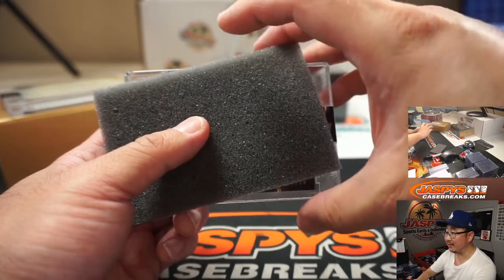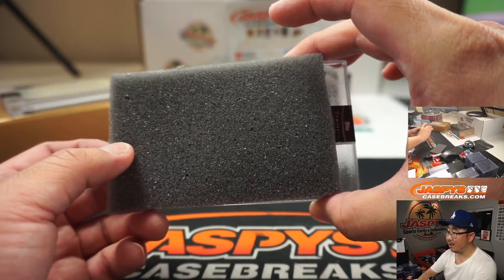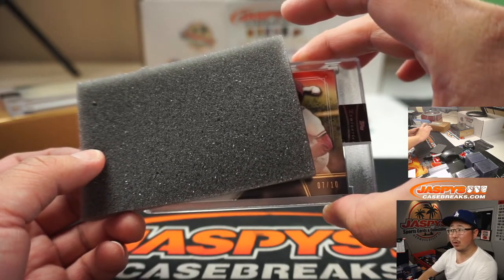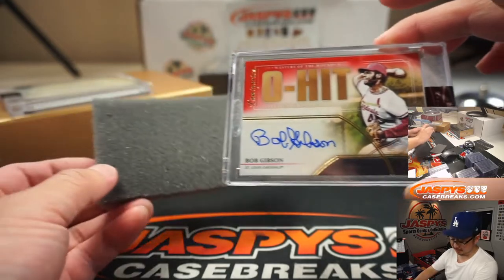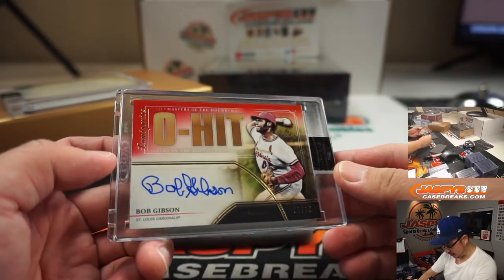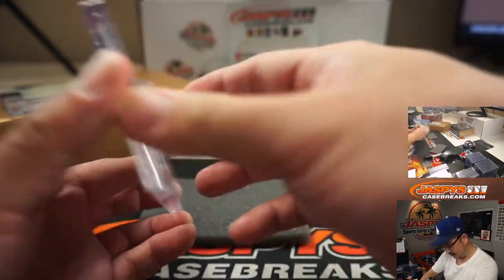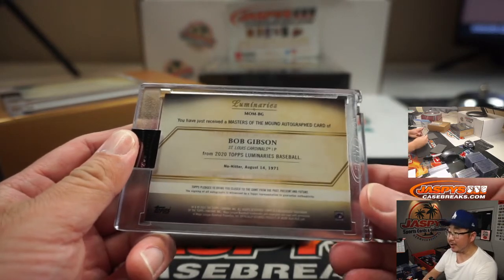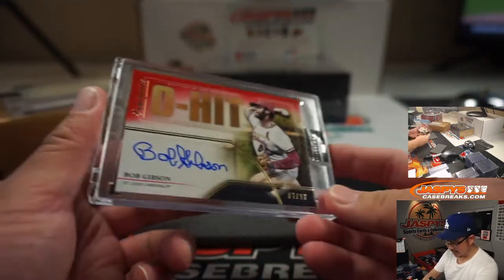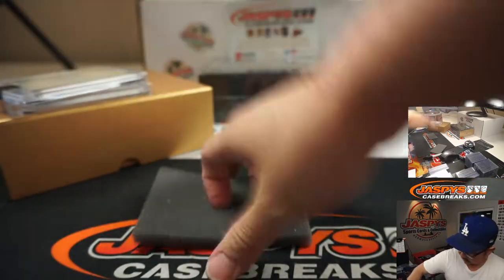7 out of 10. What do we got? A pitcher. Wow. A Cardinal. A Bob Gibson. That is strong. Masters of the Mound, 7 out of 10. No-hitter — August 14, 1971. Nice.